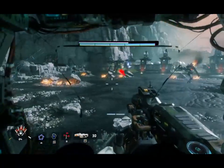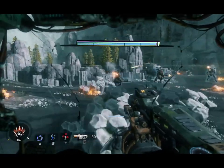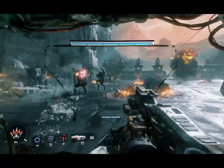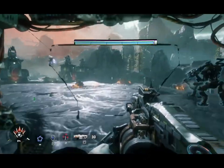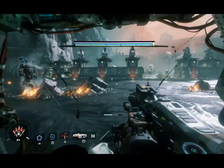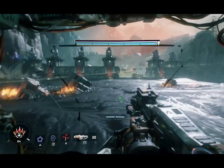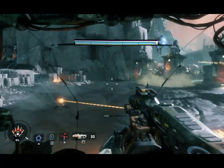Titanfall 2 takes place in the future where soldiers use large mech robots in battle against one another, and you control one of said mechs. Generally, mechs cannot jump, but what they can do is dash around using jets on their back.